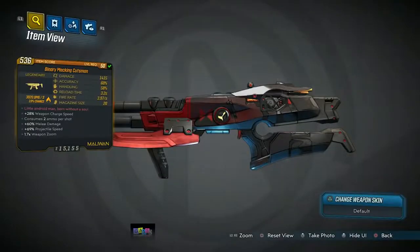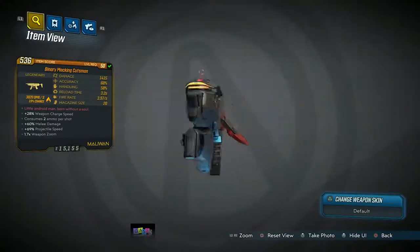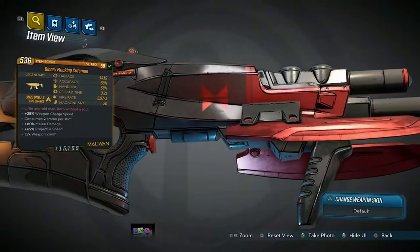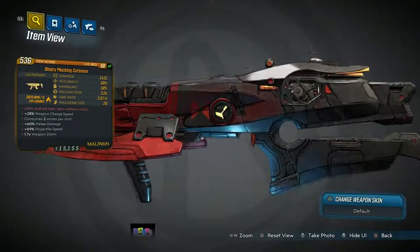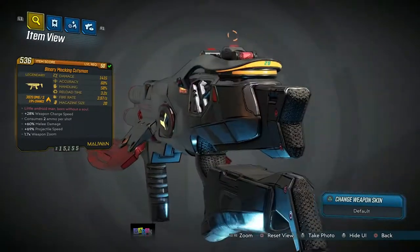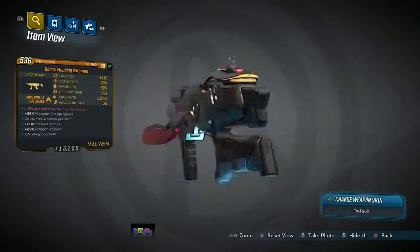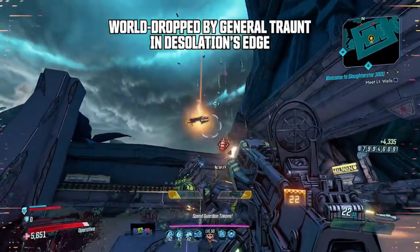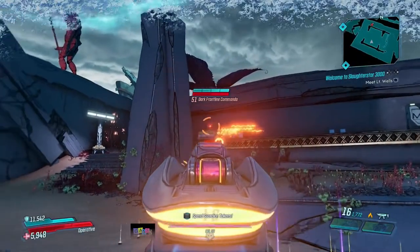What's going on guys? Killer6 back with another Borderlands 3 item review, and today we are taking a look at the Cutsman. The version I got is the Binary Mocking Cutsman. First thing you might notice is the design — it's kind of like a Black Widow symbol, or some sort of variant with a line through it. It has a spider look to it. Really nice design, looks really cool — I love the new skins and textures and everything about Borderlands 3.